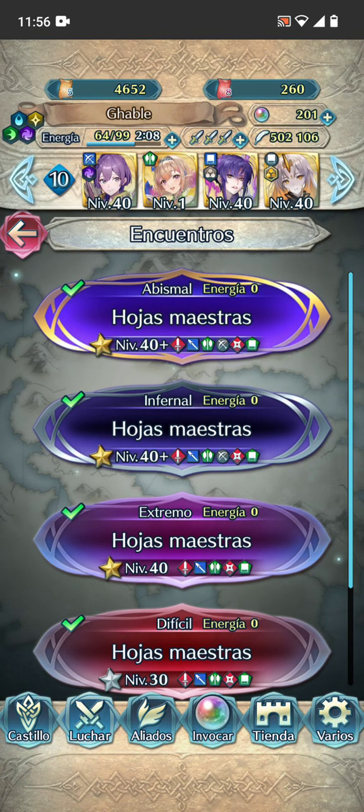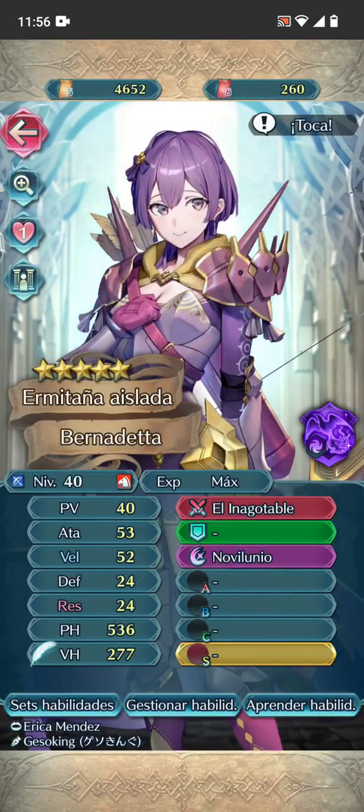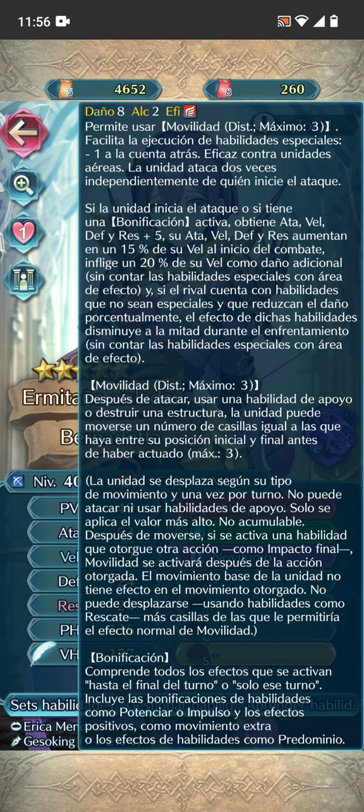Hello, I'm Gabo and today we'll be doing the 0-SP clears of Legendary Meelseth Abyssal map. We're going to be using a new unit again — Bernie this time.